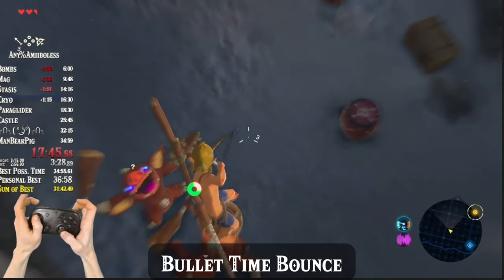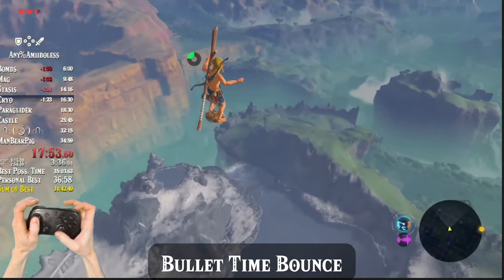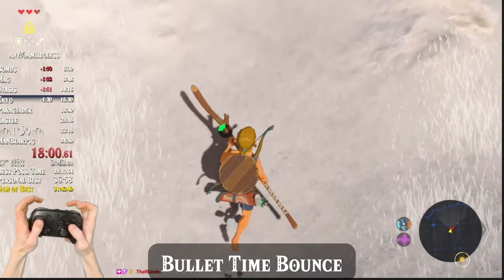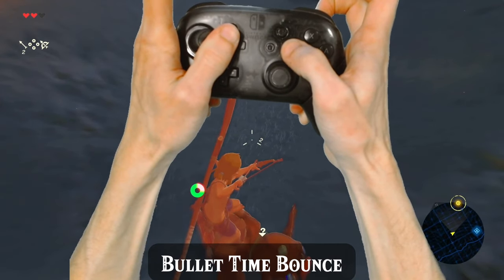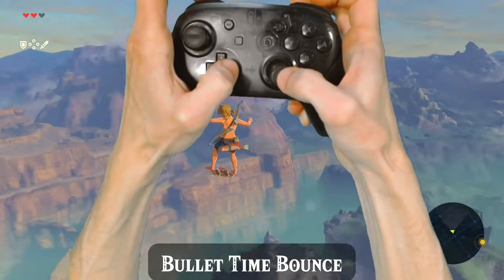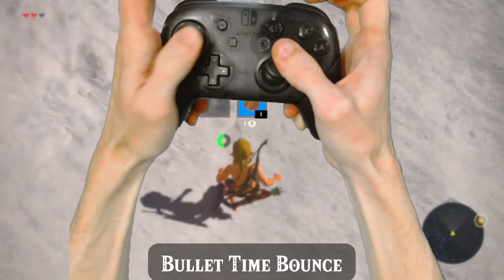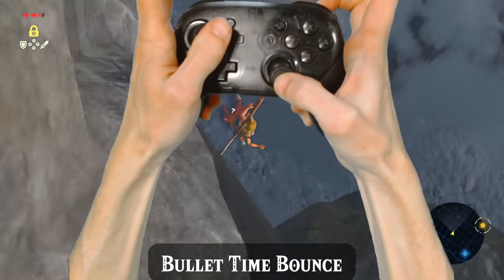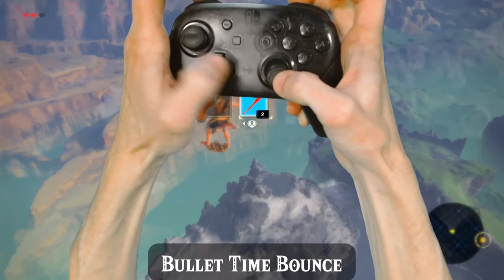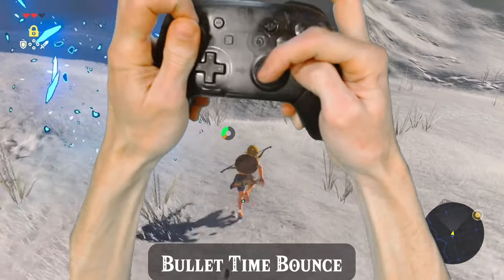Doing a bullet time bounce, or BTB, however, is a little more tricky. They used to be a mandatory staple in Breath of the Wild speedruns, but now for Any%, doing a BTB is totally optional since the discovery of BLSS. This glitch tricks the game into speeding up Link's movement nearly 20 times by manipulating bullet time using the bow. Basically, while falling towards a weak enemy like the red bokoblins, you can pull out your bow to enter bullet time, and immediately after making contact with the Boko, put your bow away to leave bullet time, and this will launch Link across the plateau. It will require fall damage cancelled to survive, and we'll go over the specifics of the only remaining BTB in the route in part 5 of this series.